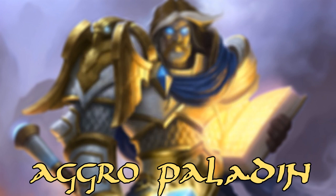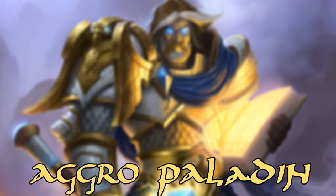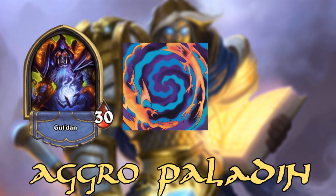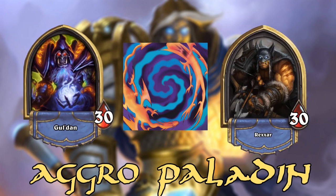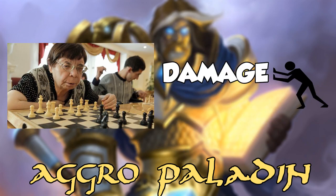So, we'll go through the mulligan and the card choice, also some of the matchups. The main idea behind this deck is to create a fusion between Zoo Warlock and Face Hunter — a deck which controls the board while also pushes for damage at the same time.